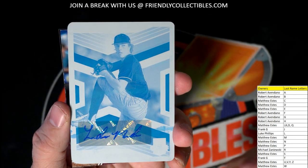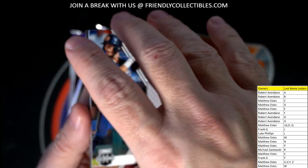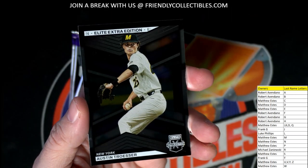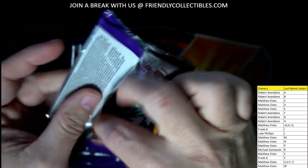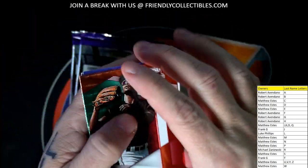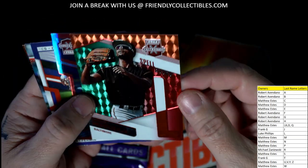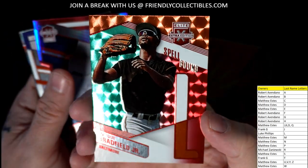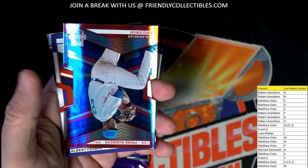Nice one Matthew E. We have a Cole Foster — that is Robert A coming out to you. Austin Trosser, last name letter T — Frank G, that one's coming out to you. Then we have Spellbound Bradfield Jr. — that is Robert A coming out to you man. That thing doesn't have a number on it — that's a nice looking card too, no number though.